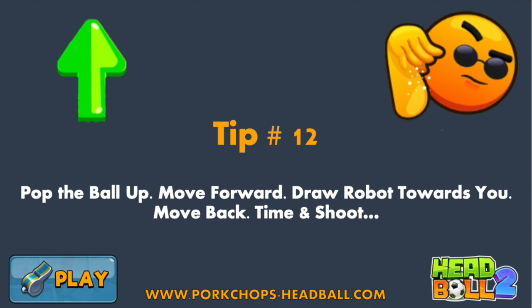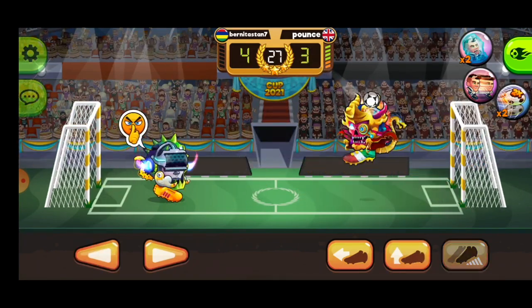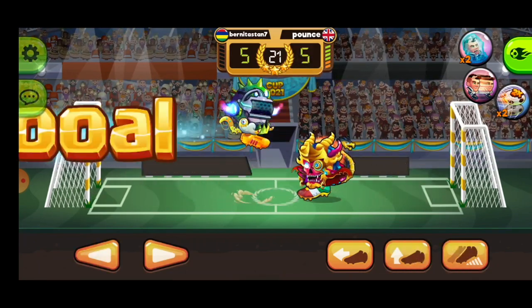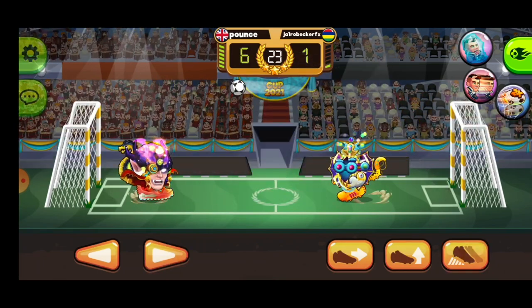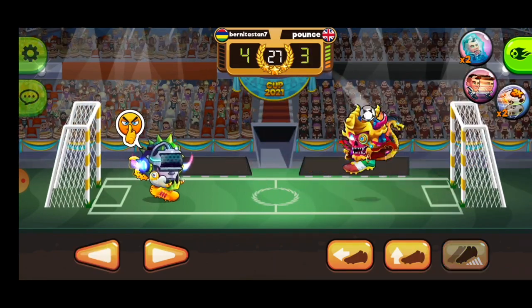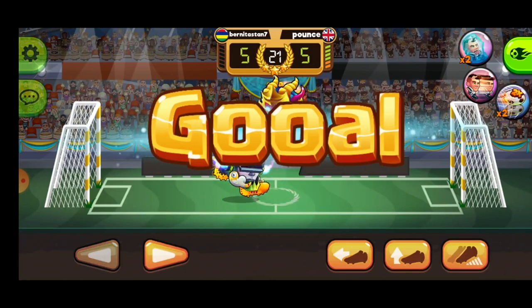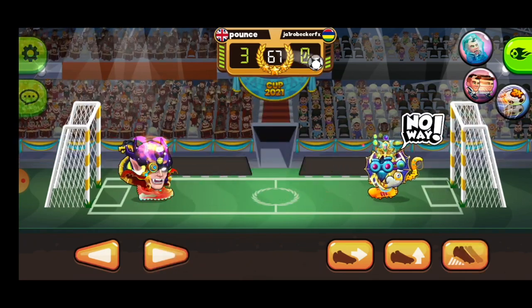Tip number twelve: pop the ball up, make the robot come to you, jump and shoot. This is the bread and butter of the game. When the robot is in its own half, pop the ball up, move slightly forward — the robot will advance towards you — then move backward, jump, and time your shot. This doesn't work 100% of the time, but by mastering it you'll score 70 to 80% of the time. Adding skill cards helps you jump higher, increasing your scoring chances. This is how you score the majority of your goals.